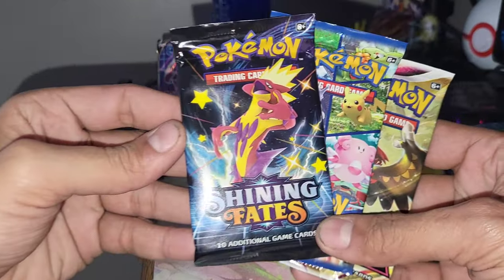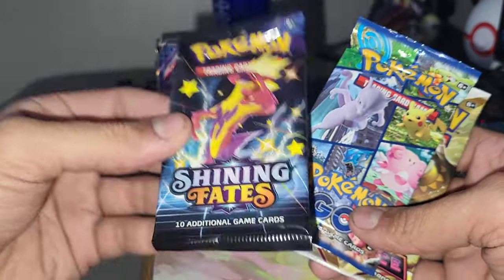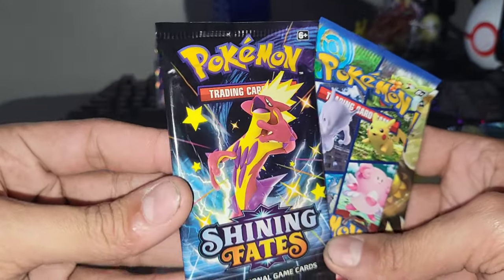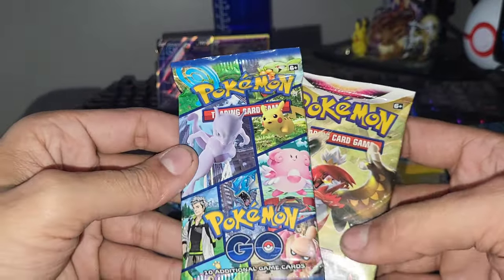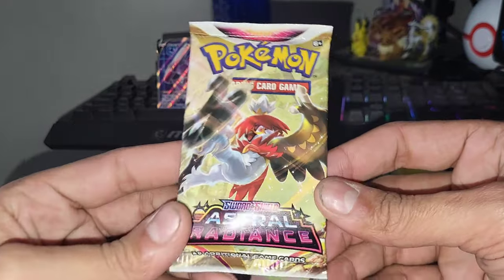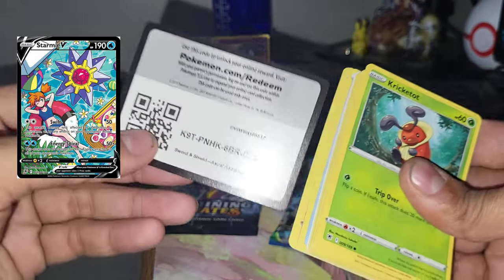I'm gonna save the Shining Fates for last — I just really love Shining Fates, it takes me back to when the set first came out and the Pokemon hype was at an all-time high. Let's get into Astral Radiance. Now if you guys don't know, I have a series on my channel where I'm trying to pull one specific card — the Starmie V Trainer Gallery card — and it's been a lot harder than I thought. Looks like we have a V-Star card out of this Astral Radiance pack.